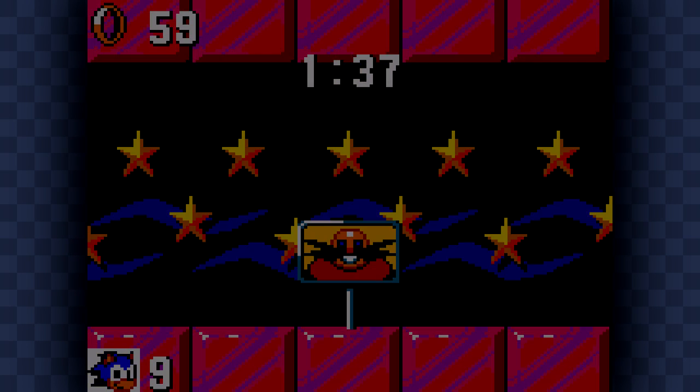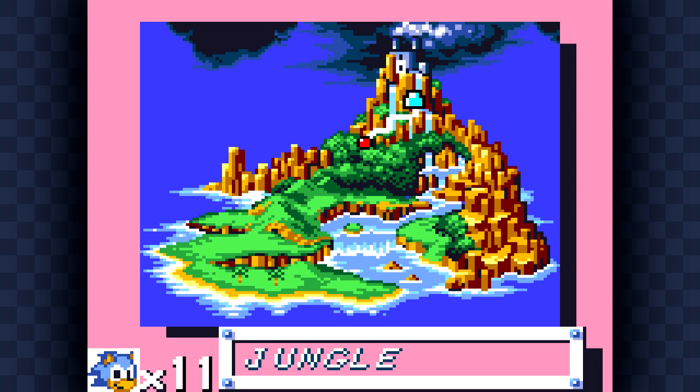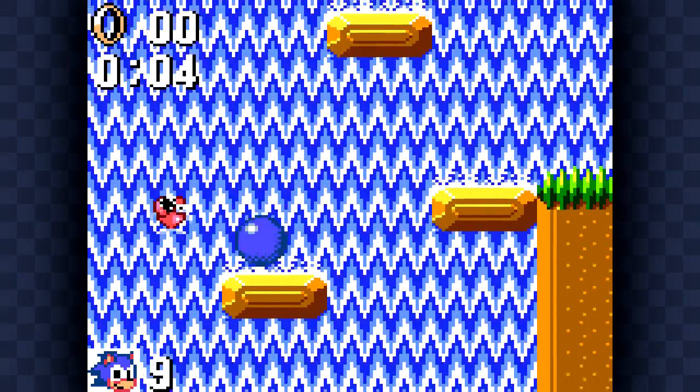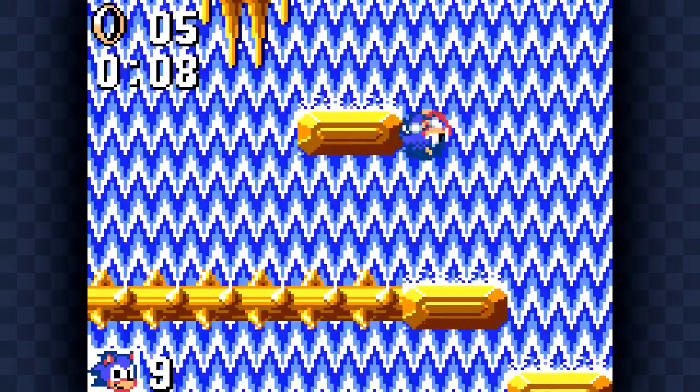Generally, you're going to see Eggman's face in a special stage, which is kind of disappointing. I would like to see Sonic's face at the end of a special stage to say, hey, you accomplished something by getting extra lives and continues! Basically, they should reward me for getting a reward. Anyway, here's that vertical scrolling level that I was talking about.